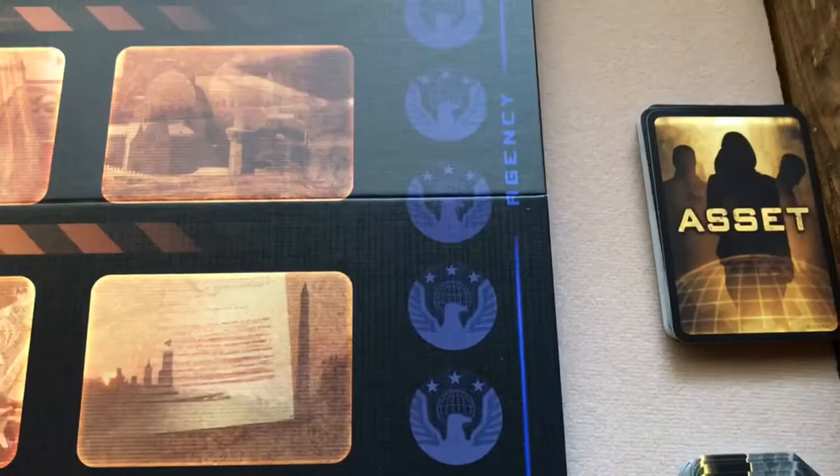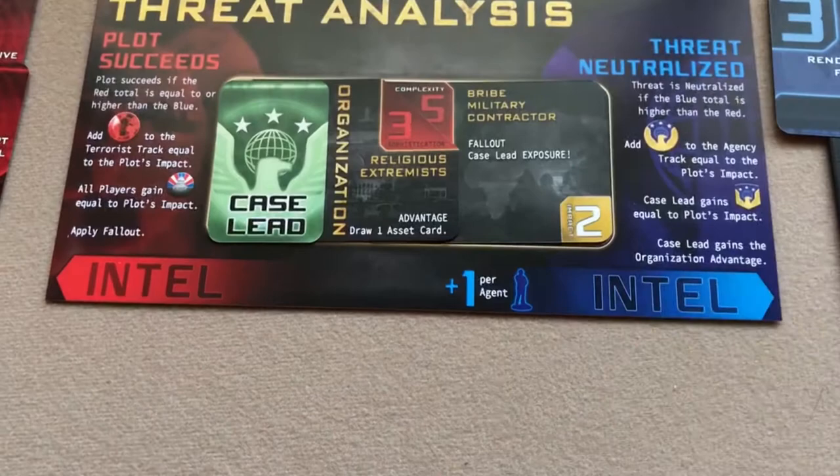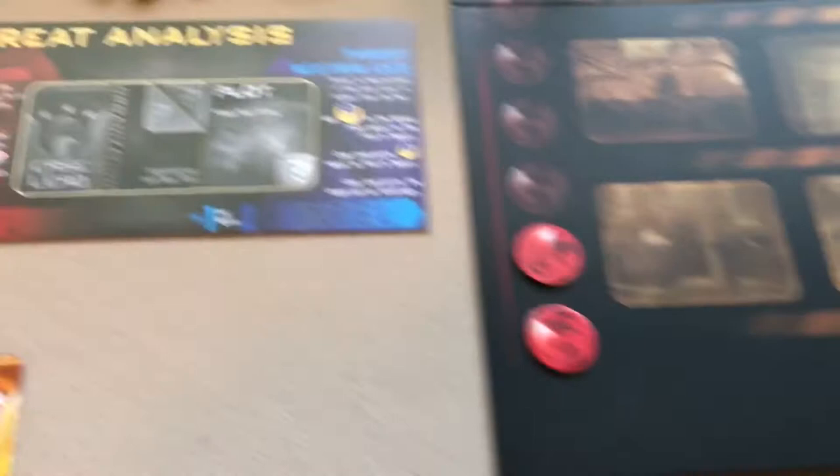That's how you analyze a threat — you'd repeat that for each imminent threat. After analyzing, you presumably put used plot and intel cards in a discard pile and return the case lead card to the player, though none of that is actually mentioned in the rules.